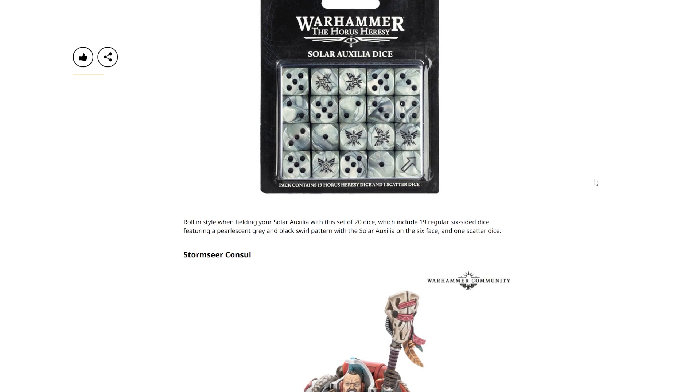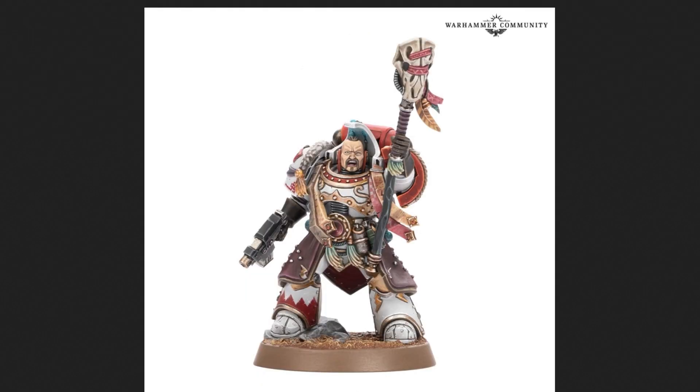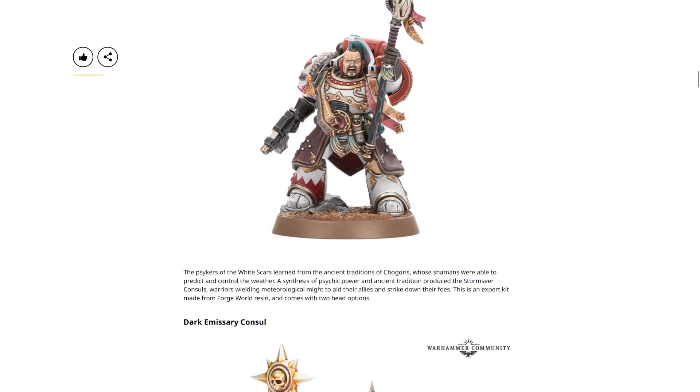Followed up by the Stormseer Consul. The Psykers of the White Scars learned from the ancient traditions of Chogoris, whose shamans were able to predict and control the weather. A synthesis of psychic power and ancient tradition produced the Stormseer Consul — warriors wielding meteorological might to aid their allies and strike down their foes. This is an expert kit made from Forge World resin and comes with two head options. If you need a space wizard, maybe this is the one for you. I do like the armour — that is rather snazzy. I don't think I'll be getting White Scars anytime soon, but we still want the Khan on the bike, am I right?